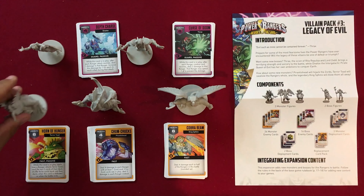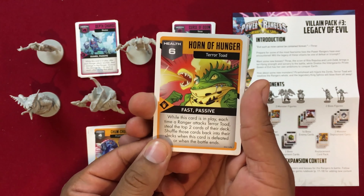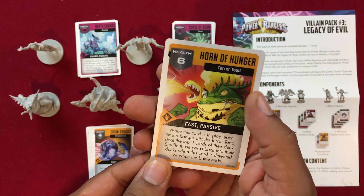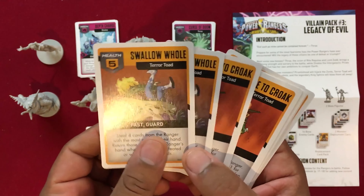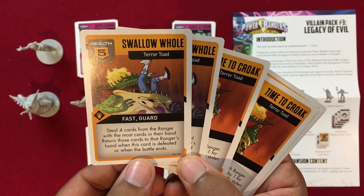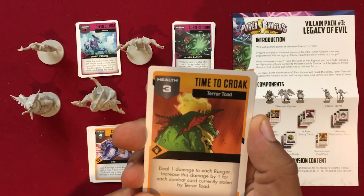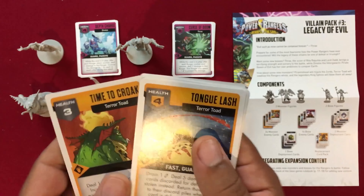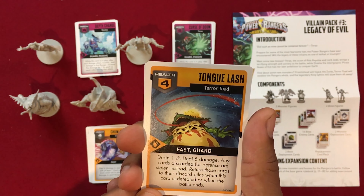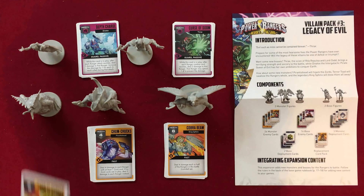I don't really remember Terror Toad — he didn't give as big an impression on me as King Sphinx. His Horn of Hunger: while this card is in play, each time a ranger attacks Terror Toad, he steals the top two cards of their deck. Shuffle those cards back into their decks when the card is defeated. Swallow Hole: steal four cards from the ranger with the most cards in their hand; return those cards when this card is defeated or when the battle ends. Come to Croak: deal one damage to each ranger, increased by one for each combat card currently stolen by Terror Toad. Tongue Lash: drain one energy, deal five damage — any cards discarded for defense are stolen instead, returned to the discard pile after this card is defeated.